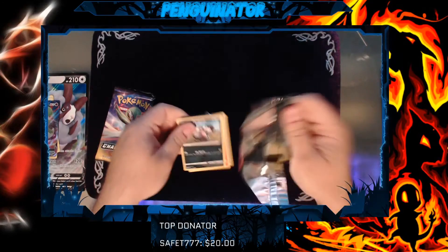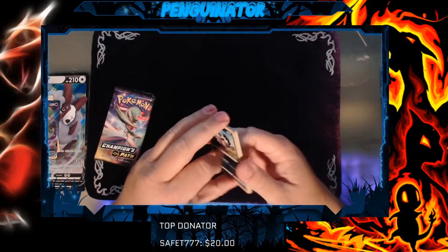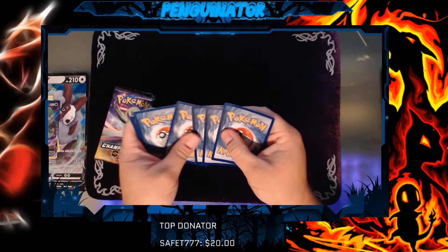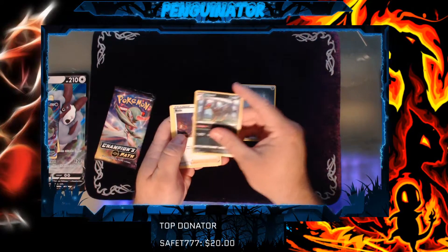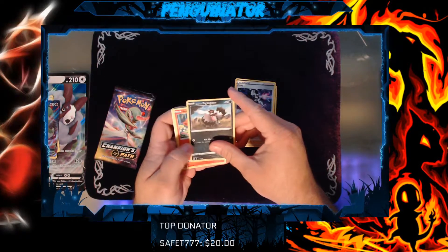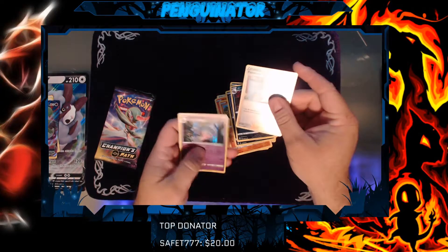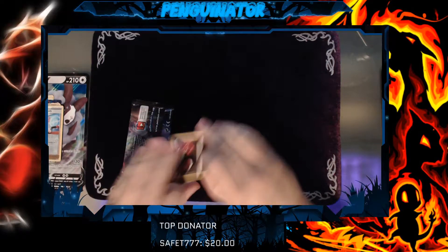I wonder if I got the special Charizard card - I think it's the rainbow or something. Is that Champion's Path? I honestly can't remember. So we have Energy, Leopard, Beedrill, Zigzagoon, Rockruff, Purloin, Linoon, Reverse Hollow of Pokemon Center Lady, and our hollow is Hatterene. Not too bad, not too bad. Still the best one is that Gardevoir we have there.